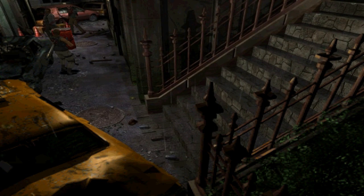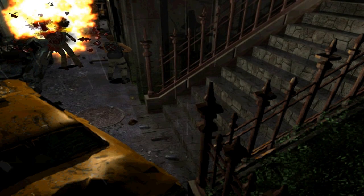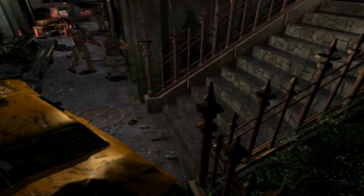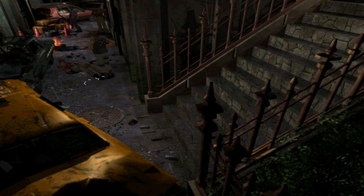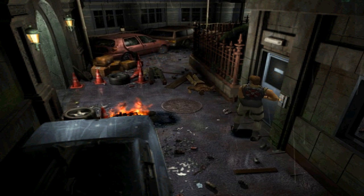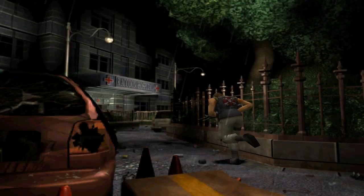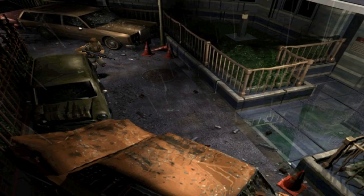A plot point from Resident Evil 3 is used later in Resident Evil 5, because Jill was infected with the T-virus by Nemesis. It remains dormant in her system for a pretty long time, until the whole 'Lost in Nightmares' thing happens and Wesker takes her in. I just thought it was really stupid that they used that as an excuse to give her blonde hair — it's just so dumb.